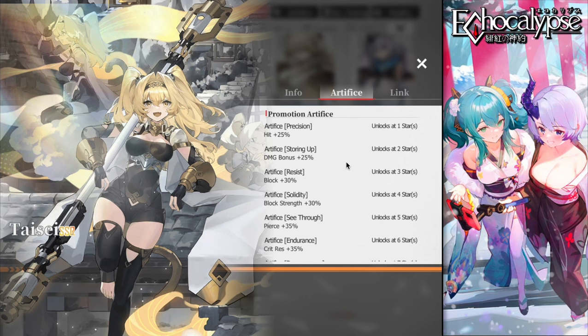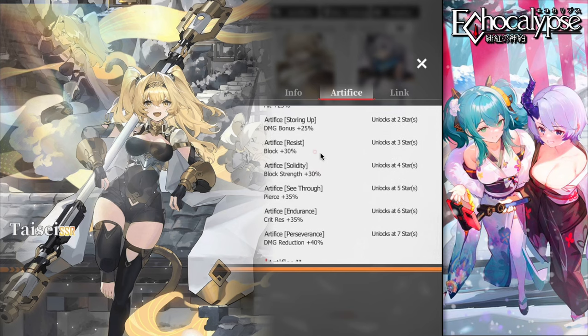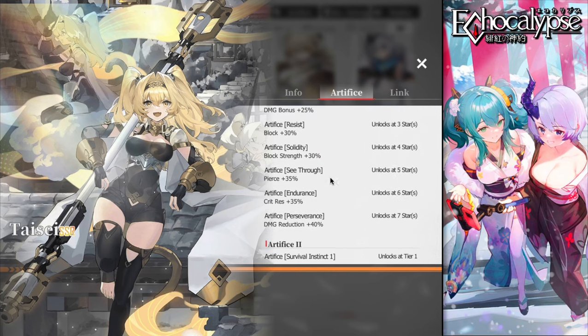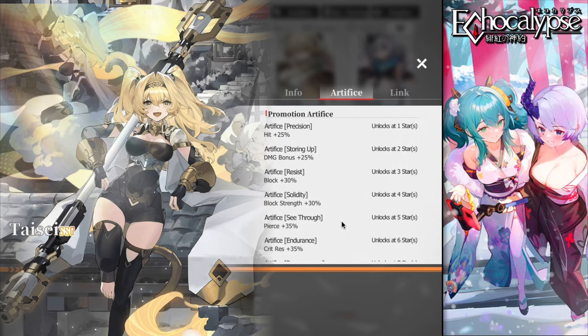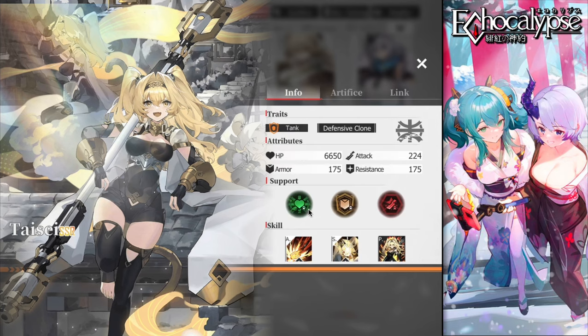At seven stars, each star provides additional stats: at one star, hit rate; then damage bonus 25, block 30, block strength 30, pierce 35, crit resistance 35, and damage reduction 40. Her passives are absolutely good because they synergize with her kit and lineup.